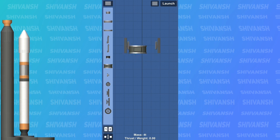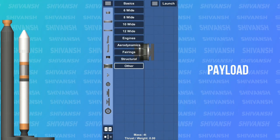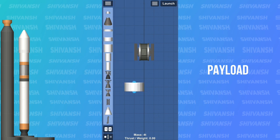Let's begin the tutorial by building the payload. Here I will add a probe into solar arrays. So this is my payload.